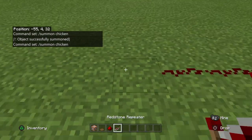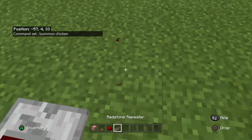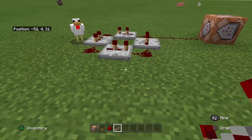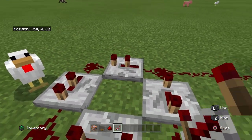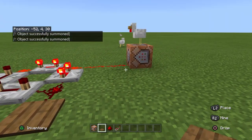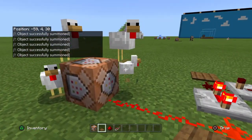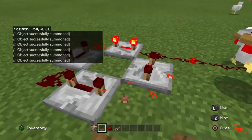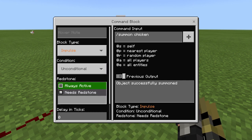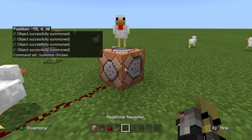If you make a quick redstone clock like this, you can let them spawn after a limited time. As you can see, one will spawn every time the clock triggers. You can stop it — be careful though, this will glitch out your world, so make sure you can stop it.